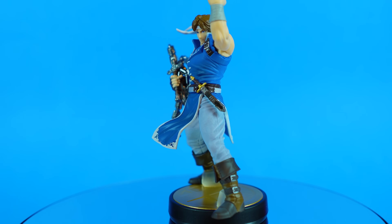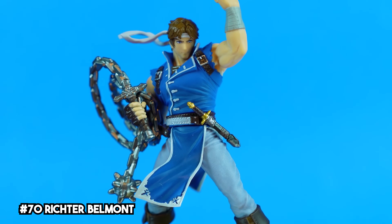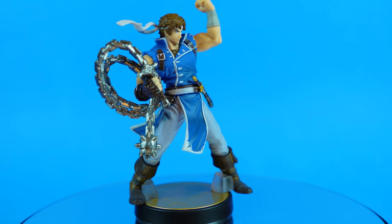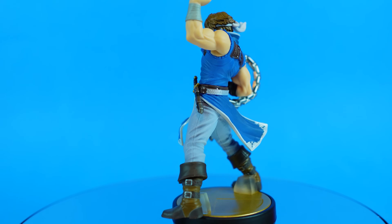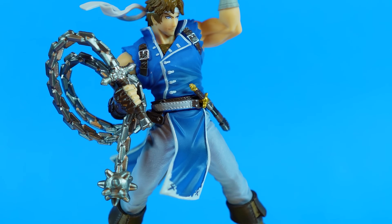Just edging out Simon is his descendant, Richter. Typically when I play as one of those two in Smash, I tend to use Richter, so he's ranked a tad higher here. As expected with these later amiibo, this guy looks great. His blue tunic really grabs your eye, and the additional detail in his boots and dagger are just super impressive.